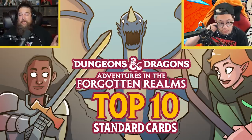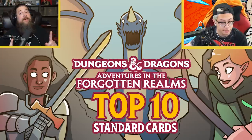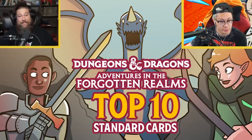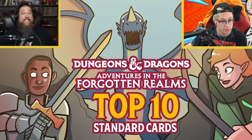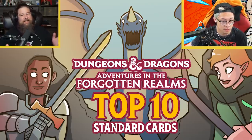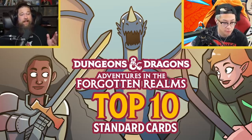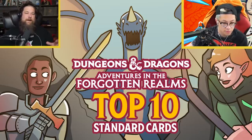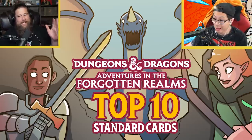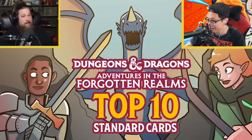We're going to be counting down the top 10 Forgotten Realms cards for Standard. The way we do this is Crim and I each make a list and then mash them together — individual lists are in the article linked in the description. Also, we're about two months away from Standard rotation. This is the last set before rotation, so we know Eldraine is busted and Ikoria is busted. I didn't worry too much about Forgotten Realms keeping up with those broken sets that are rotating — things like Bone Crusher Giant, Brazen Borrower, or Emergent Ultimatum won't matter for long.